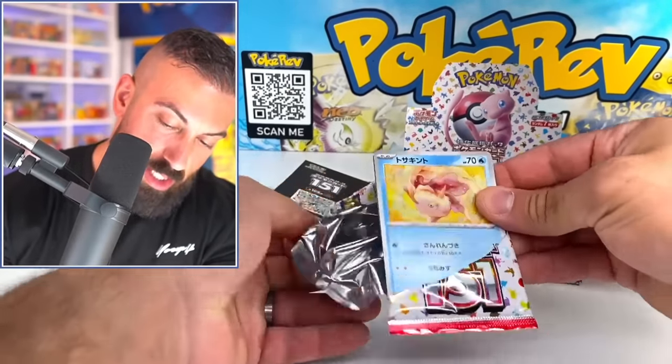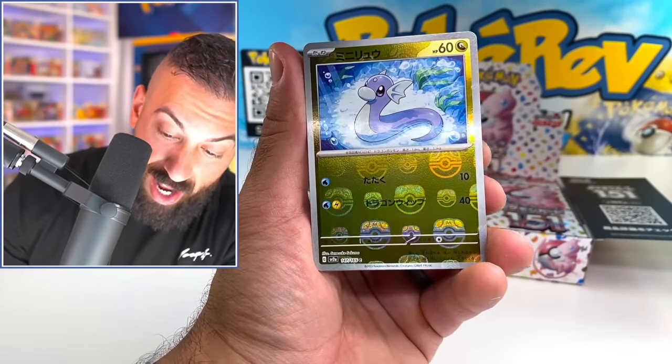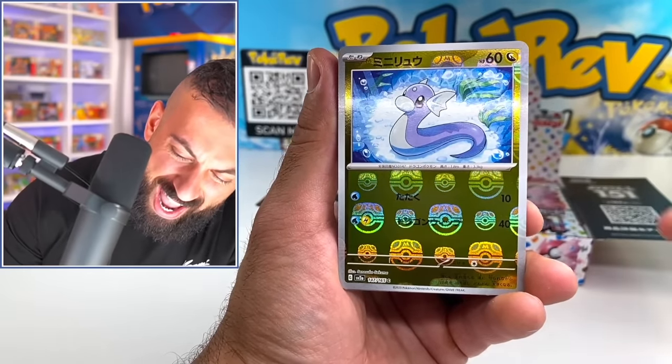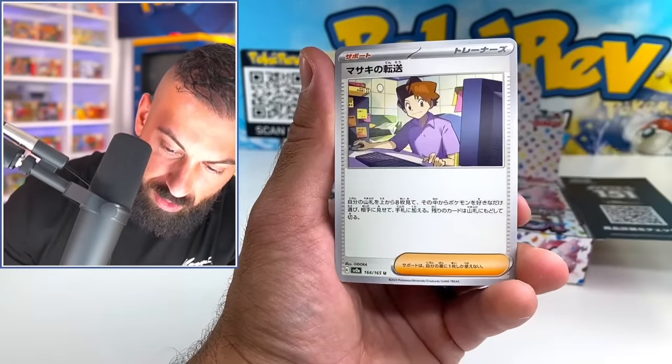So out of 20 packs, we had a decent amount of pulls. It kind of started catching up at the end there. Oh, that's got to be a good one to get for a master ball. We got Dratini. Electrode, I'll take it. Look at that holo. And we got Bill. The master ball ones are just like rarer to pull.